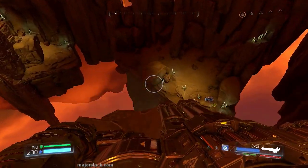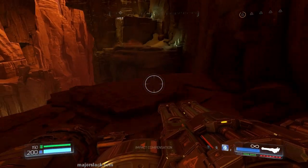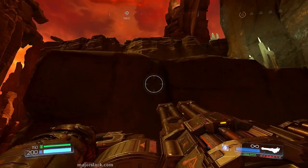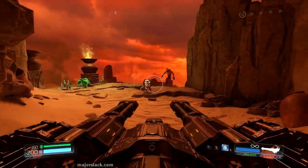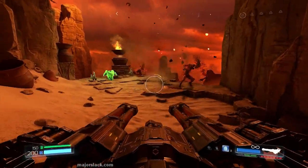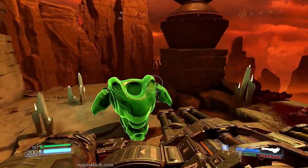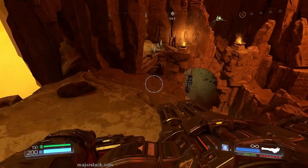You have to do some Super Mario platforming here to continue along. You get ambushed by a couple of Cacodemies — use your mobile turret to take care of them. Super Mario your way over here, and then you'll be ambushed by a couple of imps. Wait for it and then blow the barrel — it takes care of both of them. There's some more armor if you need it.